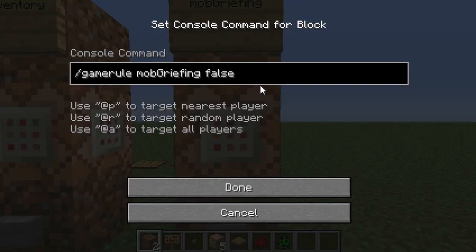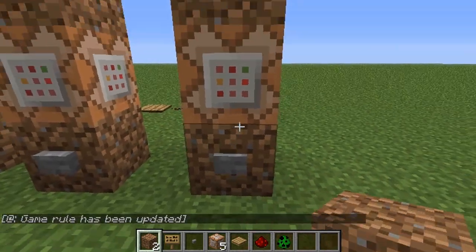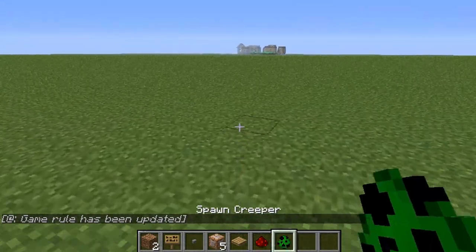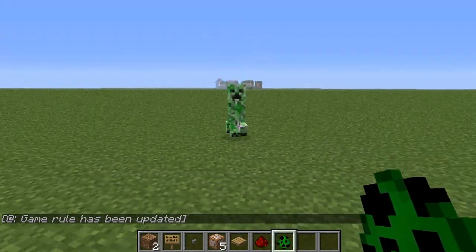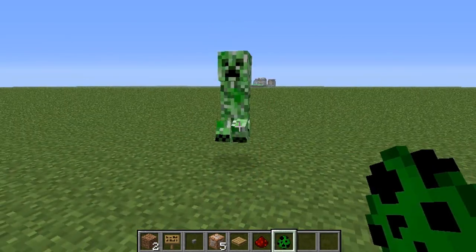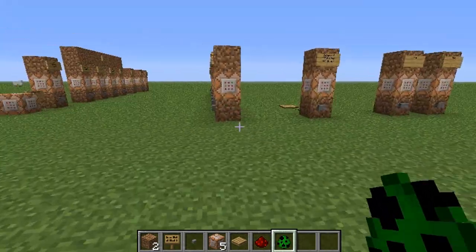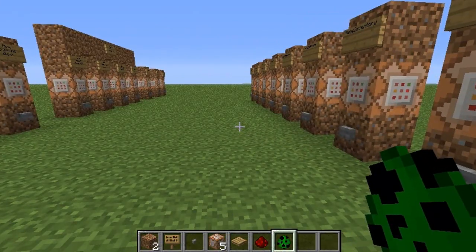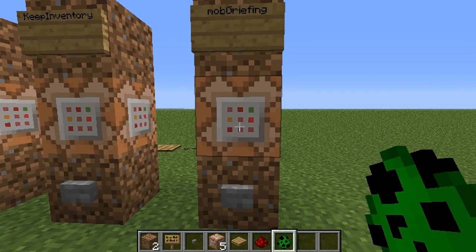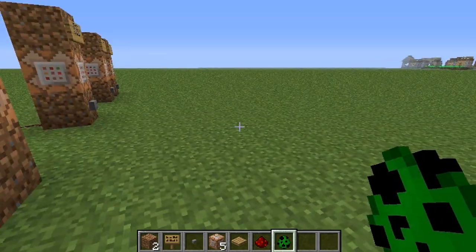And then mobGriefing. If you turn it off — set to false — let's say you have a creeper show up. When he blows up, he doesn't blow up the earth. No ground is broken by creepers or any other mobs. And if it's set to false, withers can't destroy blocks either. I don't know for sure if Endermen can move blocks with this — I've never actually tested that. So that's kind of cool.